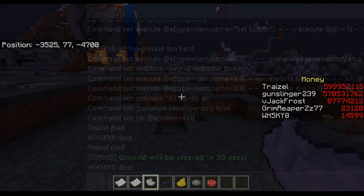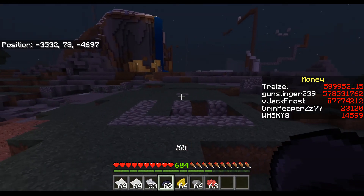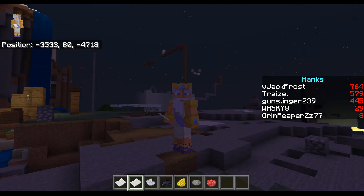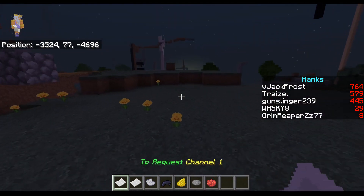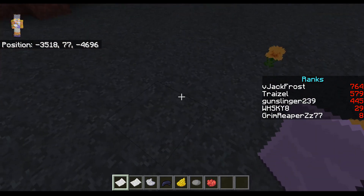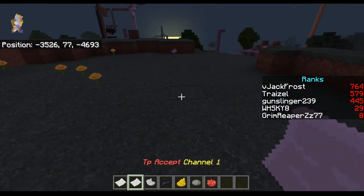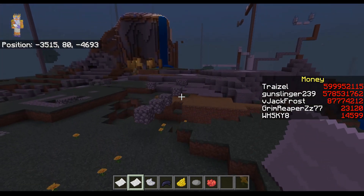Now that we're in factions, I can demo the home token. I drop it, walk over to where I set my spawn, and it brings me right back. The TPA system works like this: the tp accept token is for the person who wants to be teleported, and the tp request token is for the person you're teleporting to. You both drop your respective tokens and you get teleported over to them.